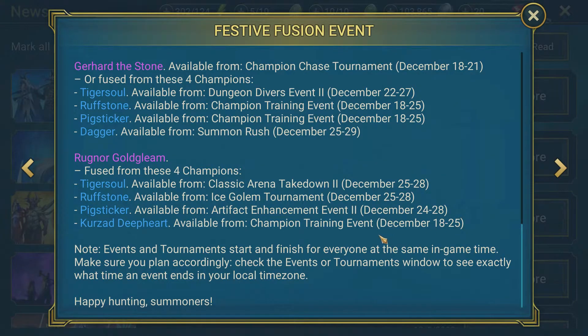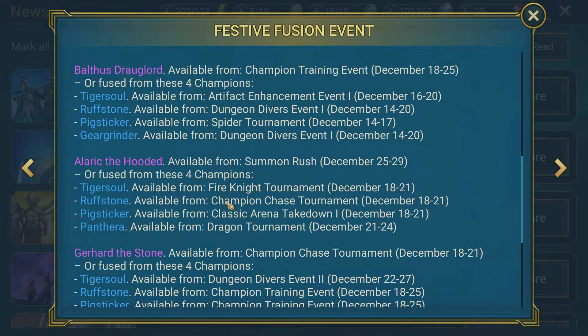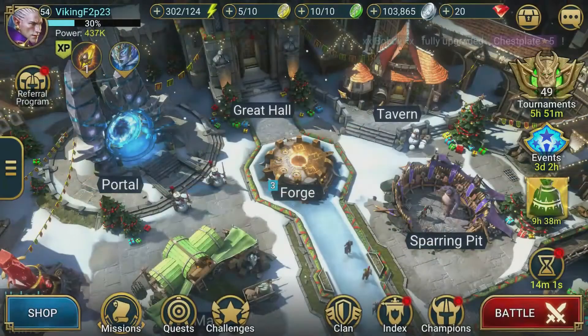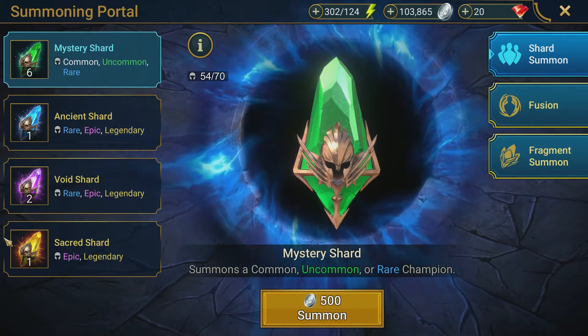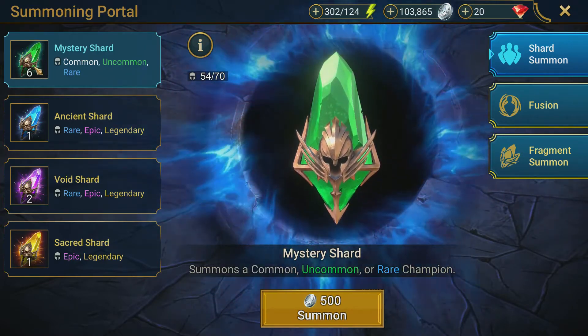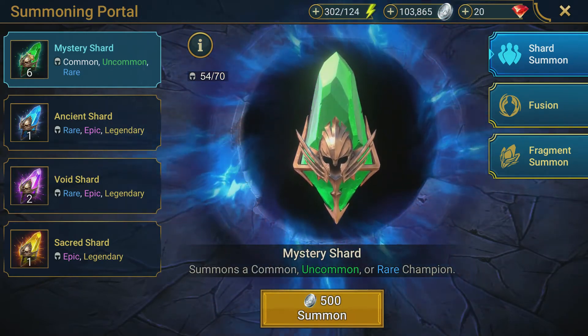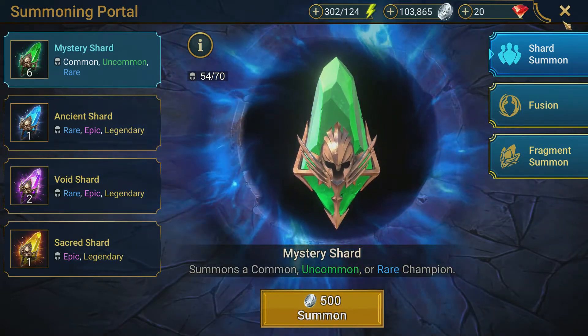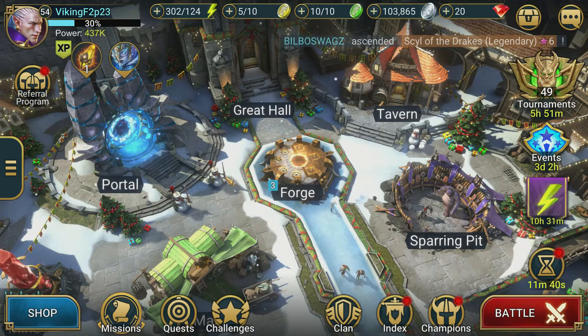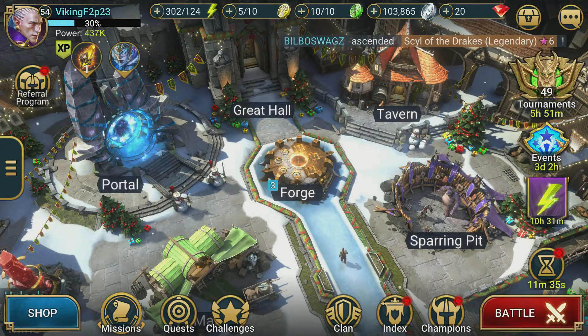We've got seven days to get Curzard from the champion training event. The void for Gerhard the Stone, Dagger, is going to be available from the Summoning Rush which will be a bit harder on this account since it comes after Christmas - we don't get a lot of void shards or sacred shards. But we do have one ancient, two voids, and a sacred that we're going to save for the Sacred 2x hopefully coming this week. For the Summon Rush we can also start building up mystery shards - I have a video where I pulled 6,000 mystery shards and actually finished an entire summoning event just doing that, so that's always a possibility.